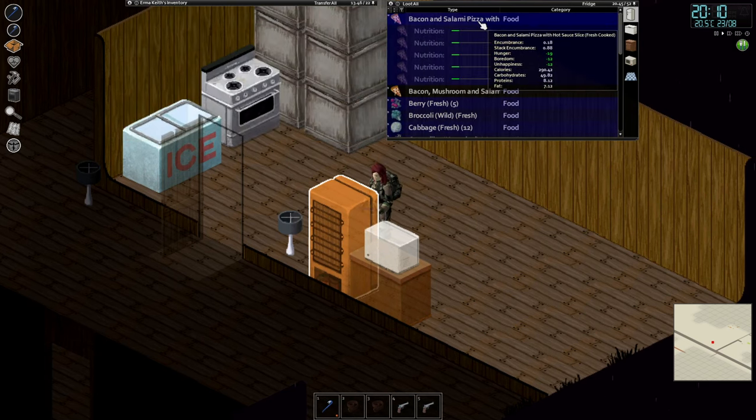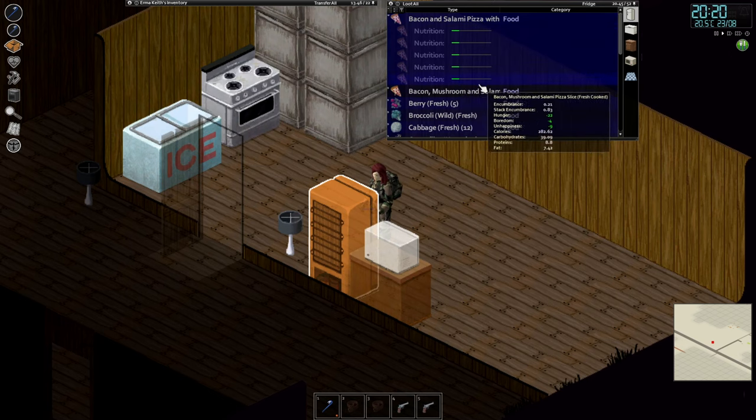For example, this is a pizza I made with hot sauce — it's 19, while this one is 22, so this one is more filling.